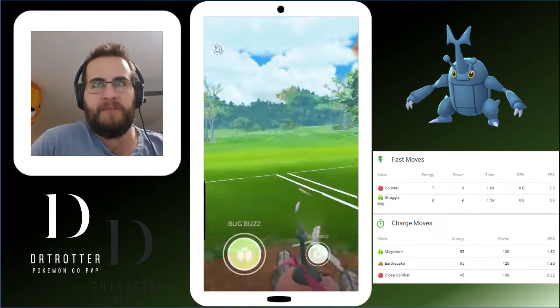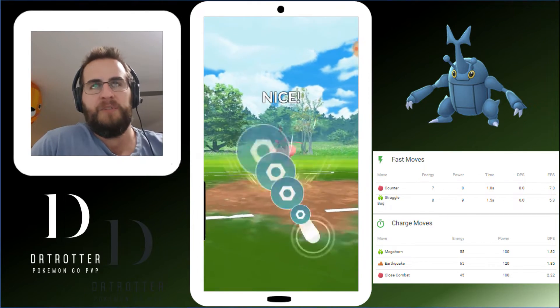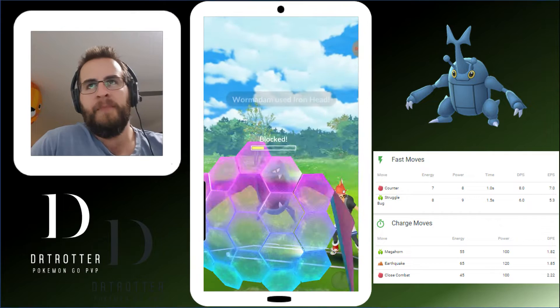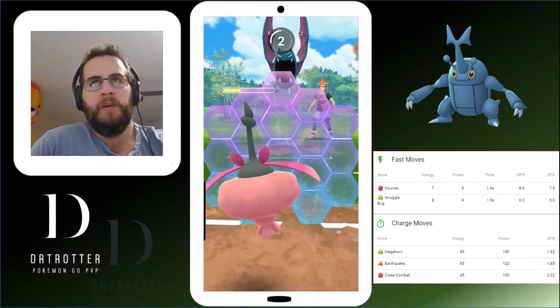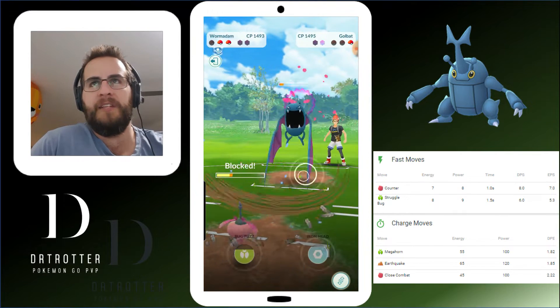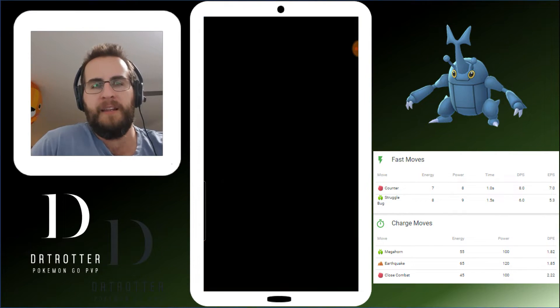Wormadam has the rest of the team covered. Shadow Ball is going to do a fair bit of damage, but that's pretty much all we have to worry about in this matchup now. We'll finish off with this Wormadam, take everything else down. And that's a wrap.